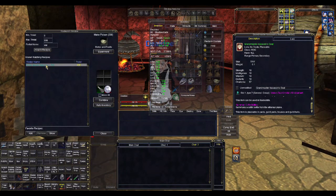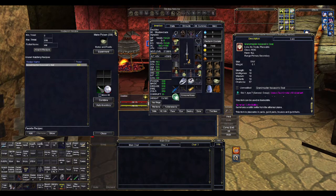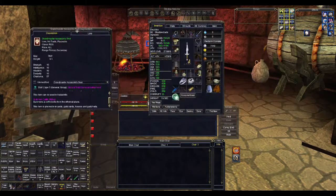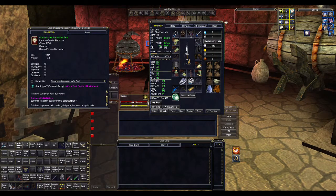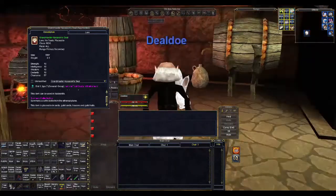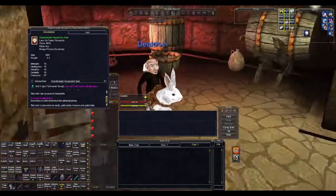That pretty much covers the Grandmaster Assassin vial. Our next quest we're going to discuss is the Grandmaster Assassin seal, and in that quest we're actually going to start making poison, so I'm really looking forward to that. I hope you enjoy it. Thanks, bye.